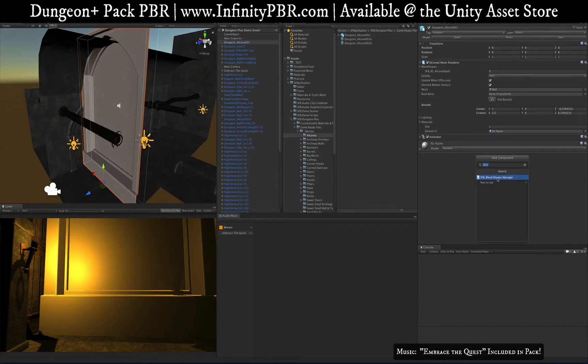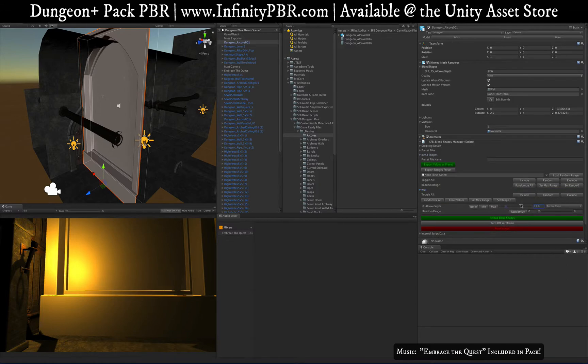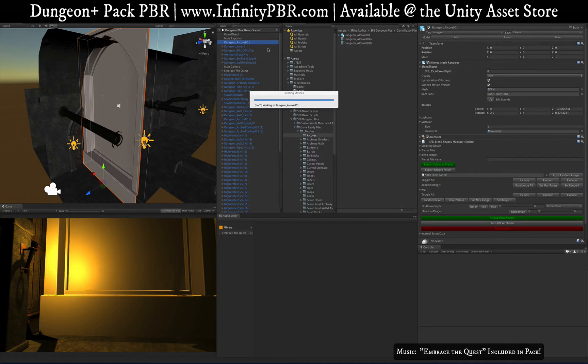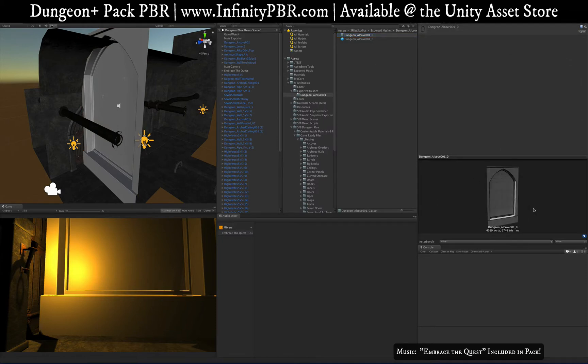If you add a component called SFB Blend Shapes Manager — it's a custom script — click the reload blend shapes button, and now under wall you've got the option to move the wall forward or back, changing the look of the mesh. If you decide you like this look and don't want it to be a skinned mesh renderer anymore, just go to Windows > SMA Studios > Save As Meshes. That will save it as a standalone mesh, replacing the skinned version.